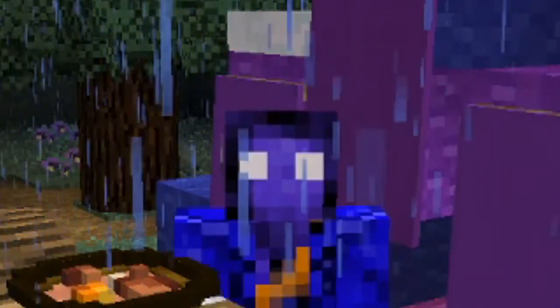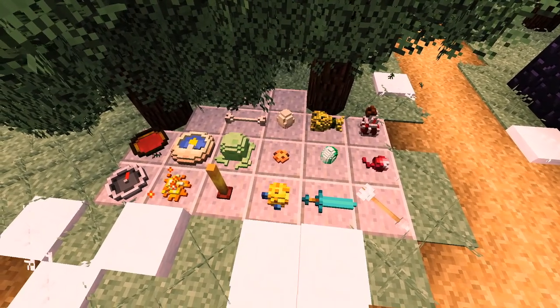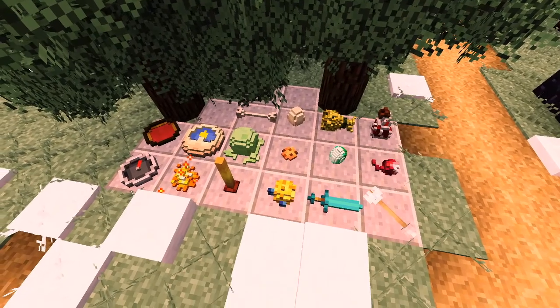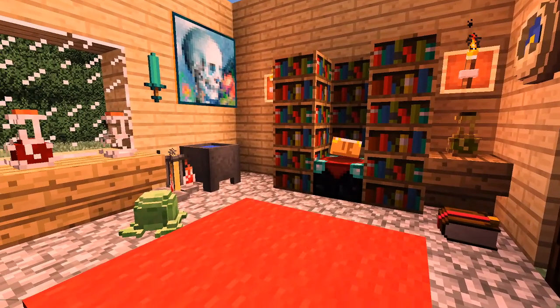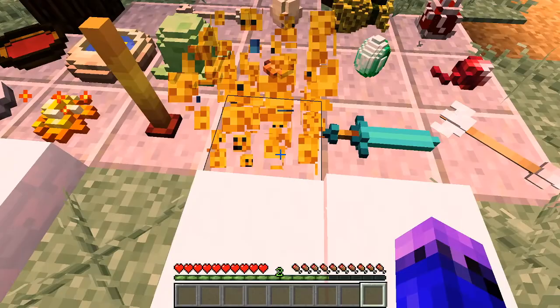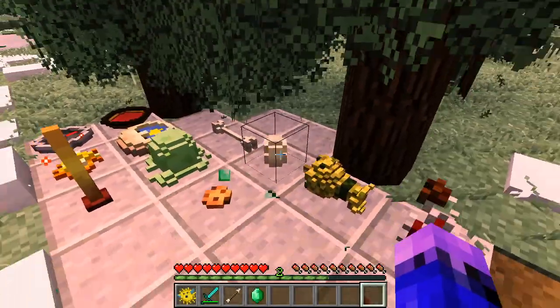And finally, number 5: Placeable Items. The Placeable Items mod allows you to transform items that normally live only in your inventory into 3D objects and put them on the ground. These make fantastic decorations that can improve anywhere in your home, like an enchanting table, your brewing room or even your kitchen. When you break them, the item is dropped so you can reverse the process. You don't just put them on the floor or on the wall and that's it.